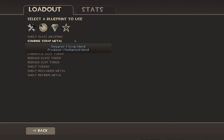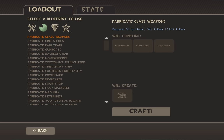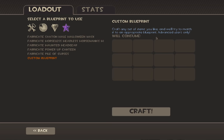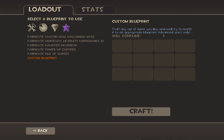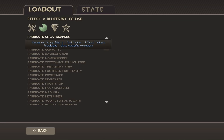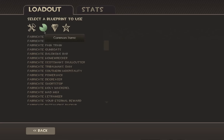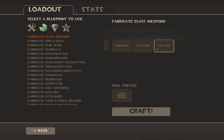Now you know how to make the crafting recipe. You know how to craft a spy weapon — the Sharp Dresser. So just remember: you go into Fabricate Class Weapons, which is in Common Items, right here. Or you could go into Special and do Custom Blueprint to make your own custom items. You craft any set of items you like and it'll try to match it to the appropriate blueprint — advanced users only. So I guess try sticking with Common Items. Fabricate Class Weapons — go in here, click scrap metal, spy token, and melee token.